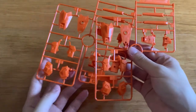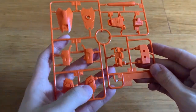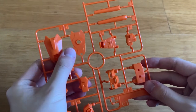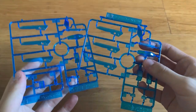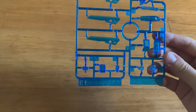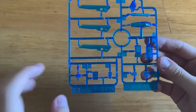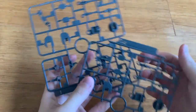Now let's look at the runners. First, C1 and C2 runner — I'll use C1 as the example. C1 contains the torso part, shoulders, arms, part of the backpack, the feet part, and the wings part. The E1 and E2 runner — my E2 runner already has a piece hanging loose so I'll take that away before it falls out. E1 runner contains the clear parts over the Gunpla's body, which includes the torso, shoulders, legs, and the tips of the backpack wings.